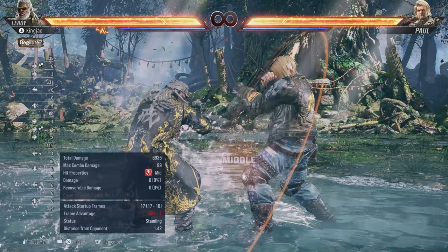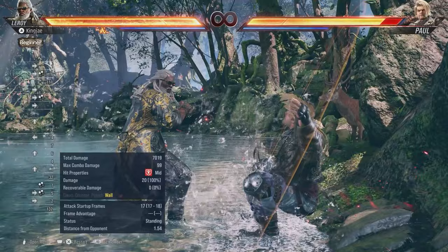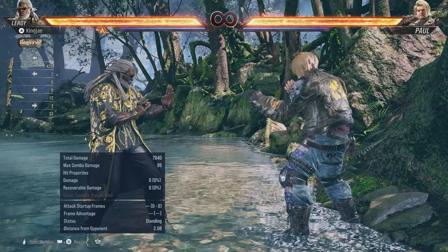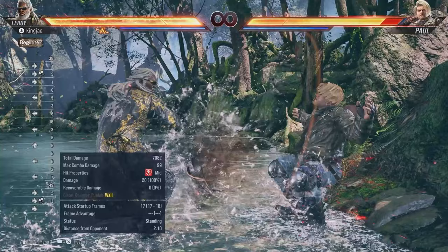He has a power crush — for 1+2 — but in Tekken 7 this used to wall splat. Now it's minus 13 and doesn't wall splat. If you're in trouble you can use back 1 or back 1+2 to get out. Back 1 is good for counter hit, back 1+2 is also a counter hit mid and is faster. For 1+2 as power crush is 17 frames but back 1 and back 1+2 don't have armor.